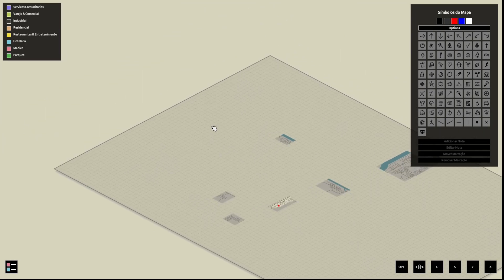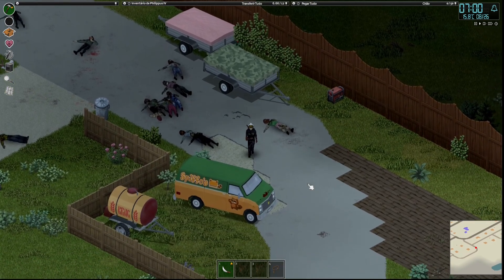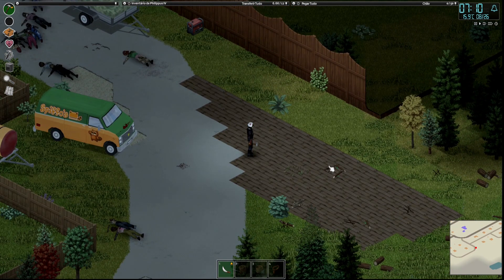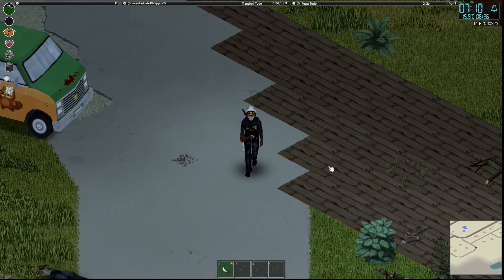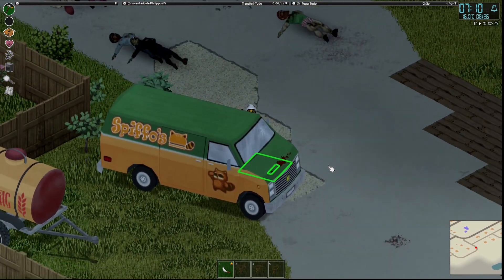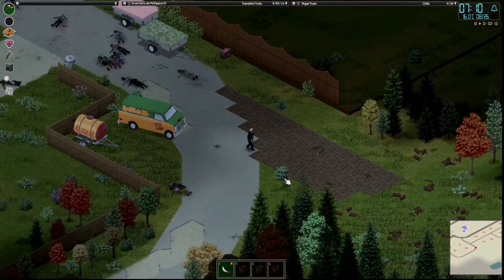Existe uma loja de armas por aqui no mapa, num vilarejo bem lá distante, e é uma loja de armas muito grande, muito boa. Estou muito afim de ir lá assim que a gente estiver estabelecido na nossa base, para pegar armamento, munição e principalmente equipamento — vai ter muita luva, mochila, tudo do mod militar.